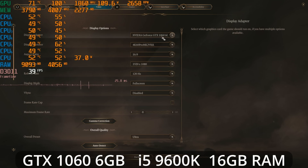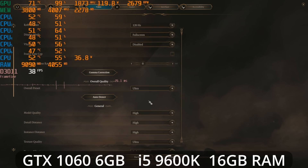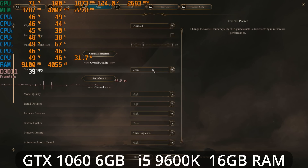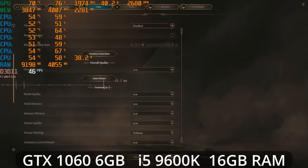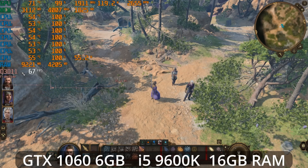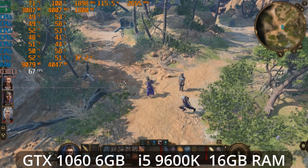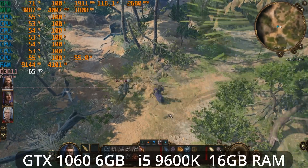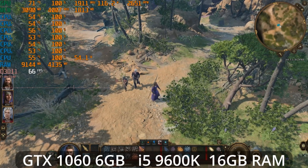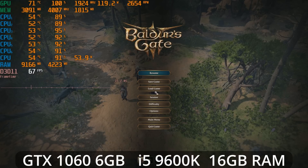We're at 1080p on the 1060 6GB, defaulted to ultra settings. If you just go all the way down to low settings you will go over 60 frames per second, but I don't think it's optimal. We're around 66 fps but the shadows look very flickery and we lack a lot of anti-aliasing — I just don't feel like this is the optimal way to boost performance.